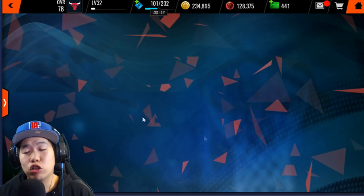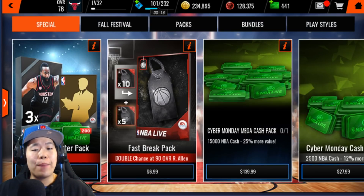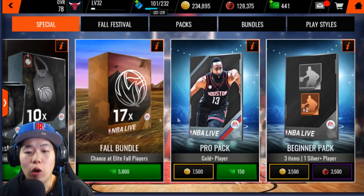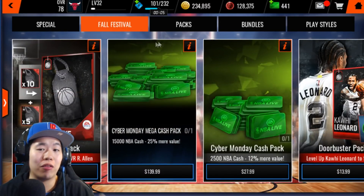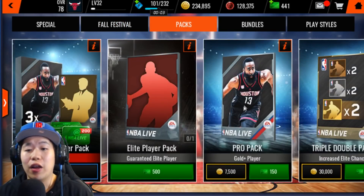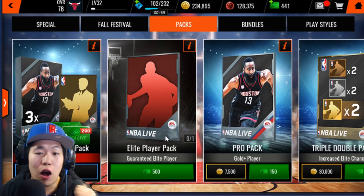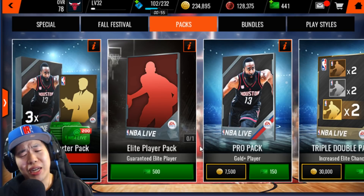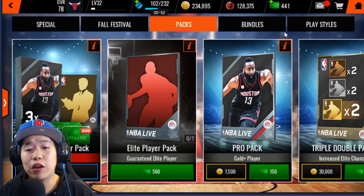When you go to the store, do not spend your cash on packs that don't give you auctionable players. Don't spend it on promo packs or Team of the Week — they're not auctionable. Save your cash for the guaranteed elite player pack, which is a guaranteed 100k for 500 cash. You can earn 500 cash in less than 10 days — super easy.